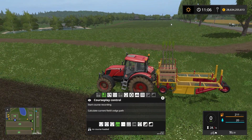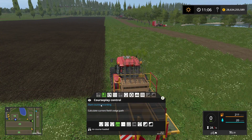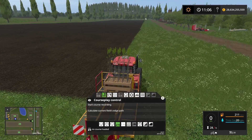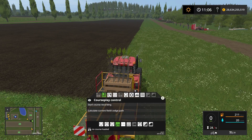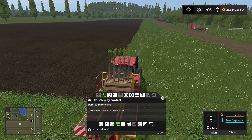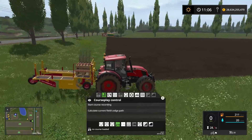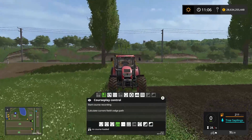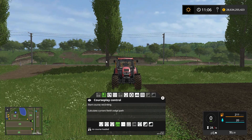So let's scroll away from this one and that means we have to tell Courseplay where to work — it's the same thing as when we plowed between the fields. So let's start the course recording. I'm going to record a course going parallel with field number 23, parallel with the end down here, then coming back up and parallel with the end here — defining a square. I'll start the course recording in this corner here. Remember, Courseplay uses the center of the tractor to define the outer perimeter of the course.